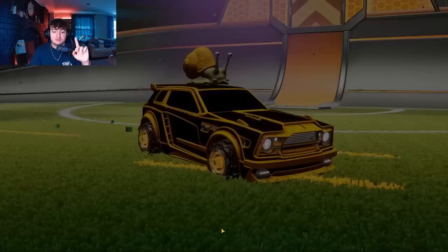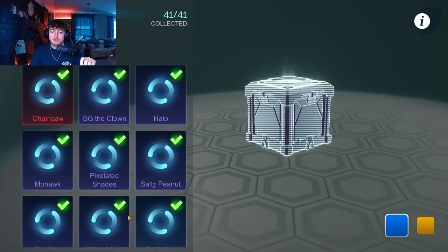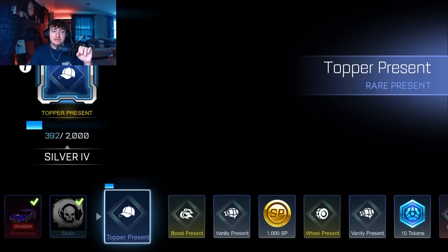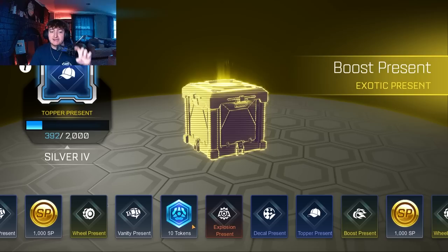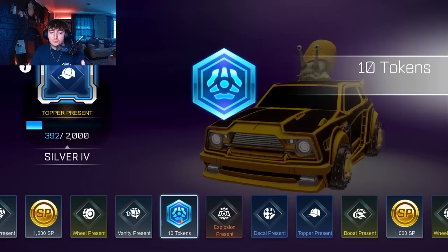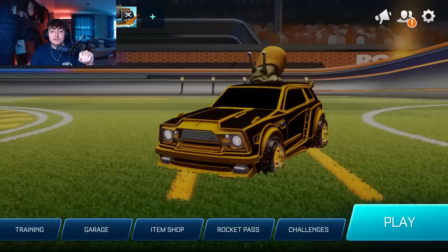Let's take a look at everything new to start out. If we look at the Rocket Pass, you're going to notice that everything is completely rearranged — it will show you what you pull every single tier. Not only that, everything ever in Sideswipe is going to be in the Rocket Pass: a boost present, a body, a wheel present, explosions, and then there's the brand new currency called tokens. One thing about this though is that it's very hard to get them — I believe every 10 tiers you will get 10 tokens.